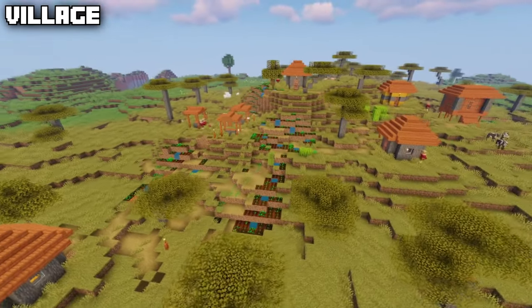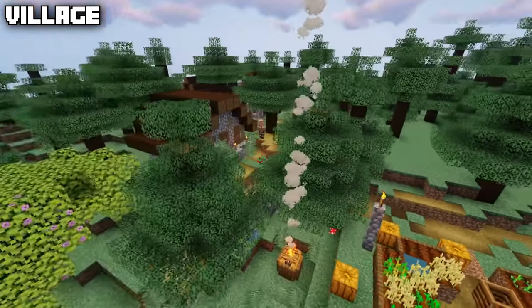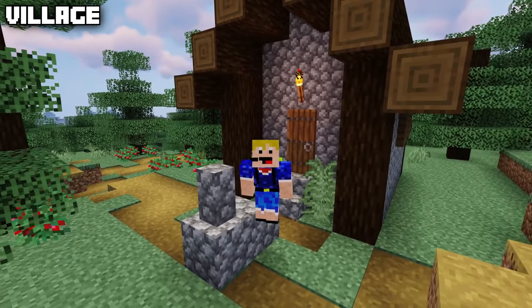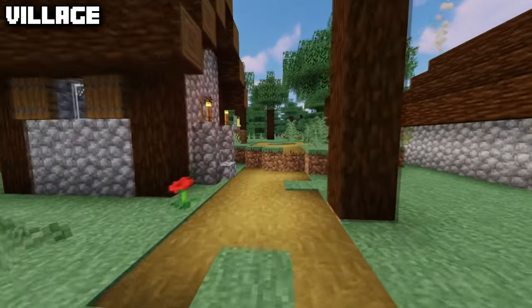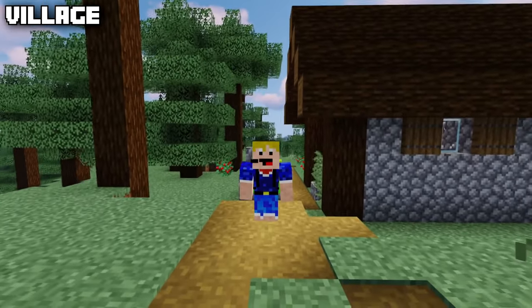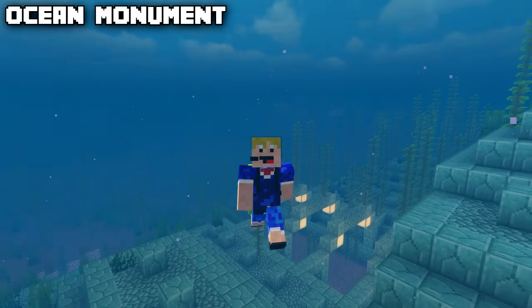The other four types of villages are the plains village, the savannah village, the snowy village, and the taiga village. The taiga village is actually home to one of the rarest items in Minecraft — the large fern. The taiga village is the only way to obtain this super rare item.